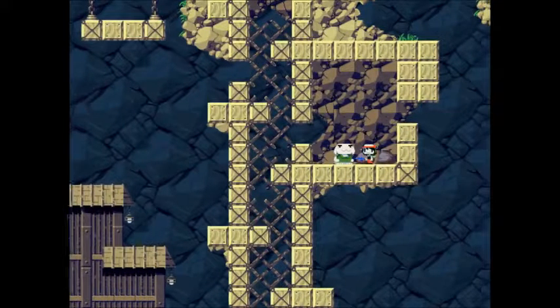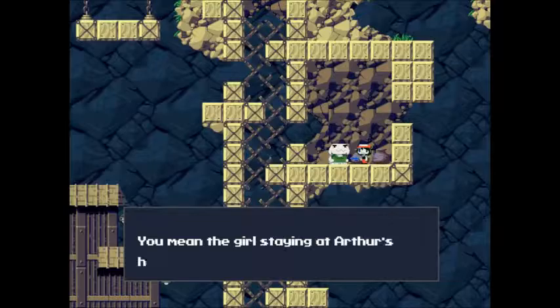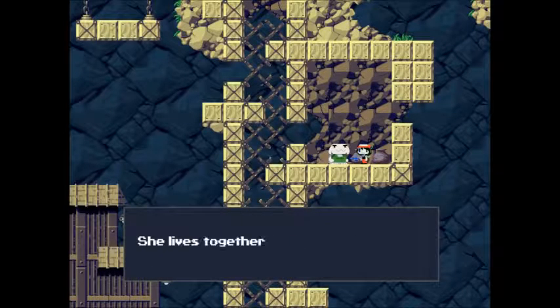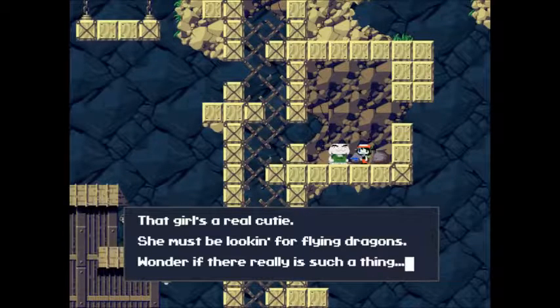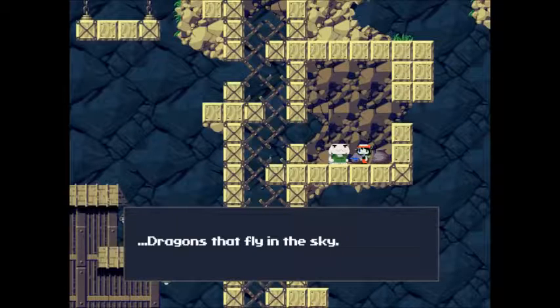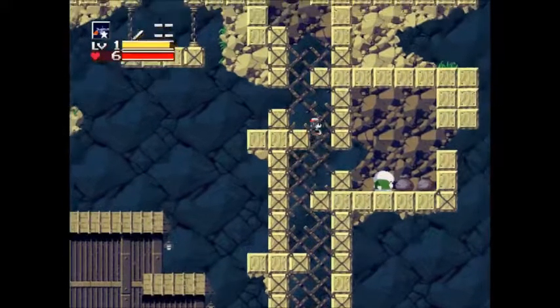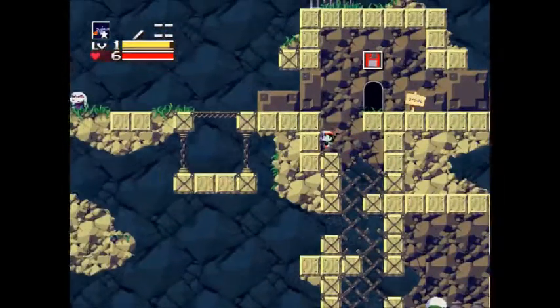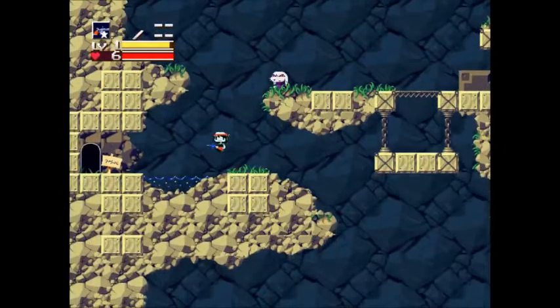This gives us a nice little map of Mimiga Village — it gives you a map of any cave you're in, really, which is nice. We still have people to meet. Arthur's house? It's locked. A villager says: 'You mean that girl staying at Arthur's house? She lives together with Toroko — that girl's a real cutie. She must be looking for flying dragons. Wonder if there really is such a thing — dragons that fly in the sky.' I like this game because the plot throws you straight into the middle of it. You don't really know what's going on, and then you slowly get introduced to more and more concepts. It's very well done.